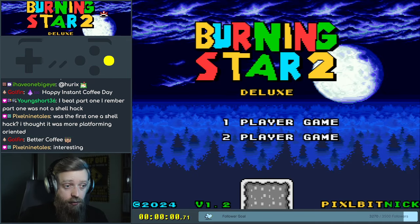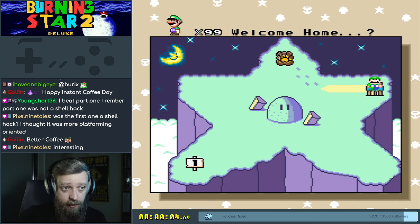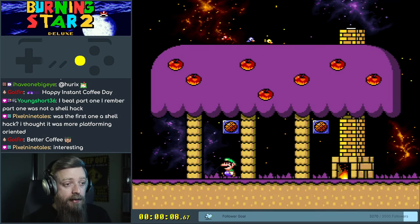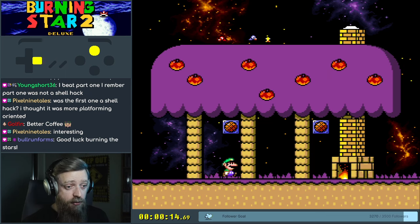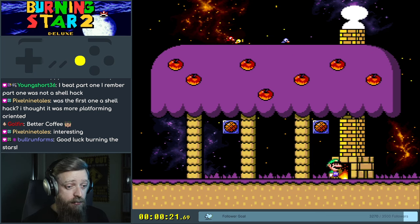Let's do Burning Star 2 — how many exits was it? It's like 16. Oh my goodness. Welcome home. Yo Luigi, I know you're the shell master, so check out the next level here in Burning Star. It's really cool. By the way, I heard all pipe transitions are midways and the game auto-saves, so keep that in mind. GLHF little bro.